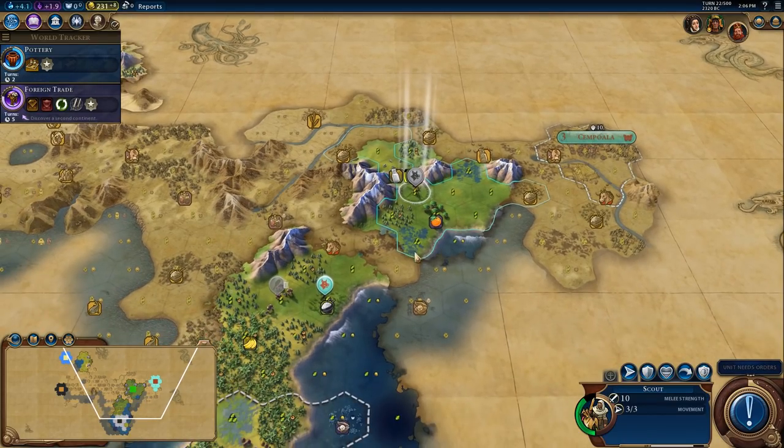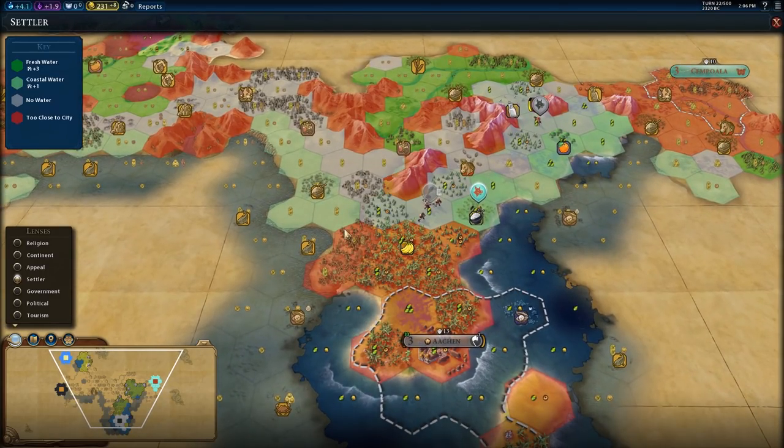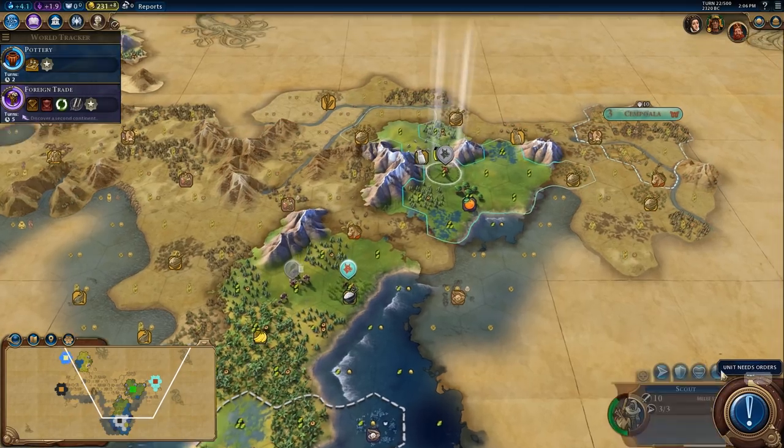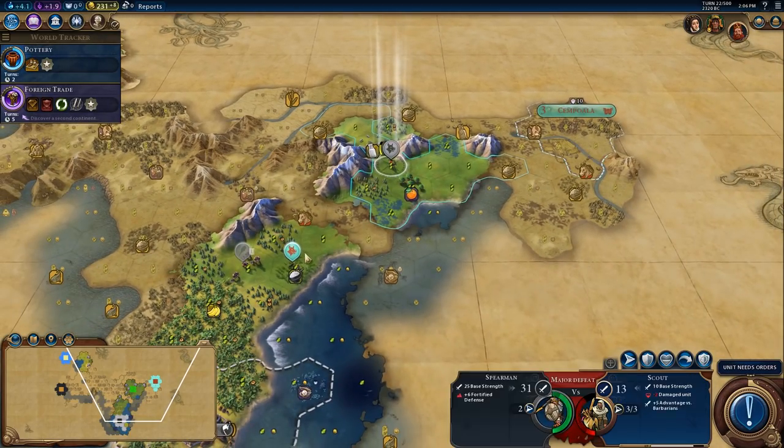I actually think that's a perfectly reasonable thing to do. As far as the settler map goes, I think I want to settle here too so that this city can create a Hansa diamond with the capital. But if I'm settling here, that kind of blocks me from making a diamond with this city and another city. So this would be like a purely defensive city if I put it right there.